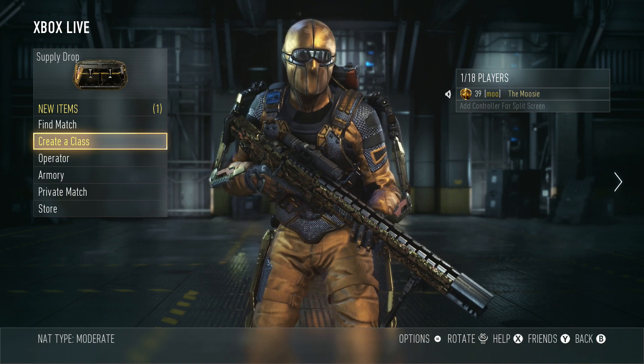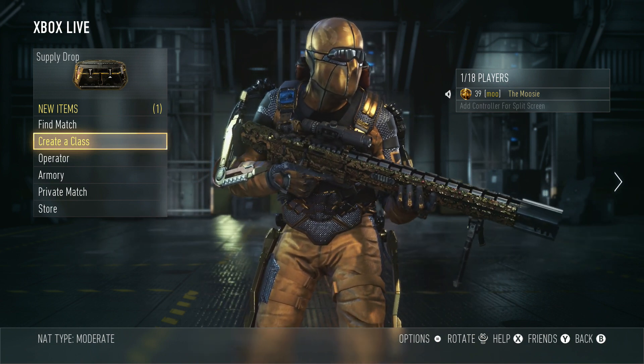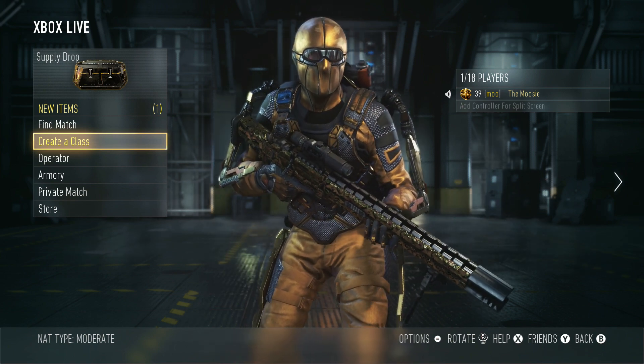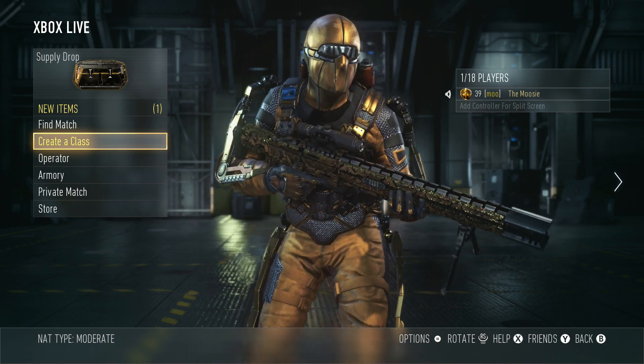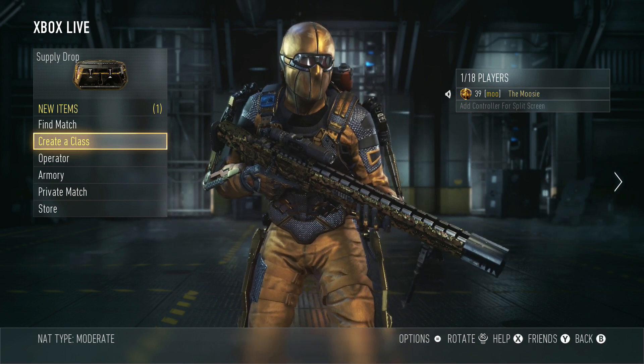Anyways, I wanted to show you guys my guy now with everything I've completed up to this point. You can see I have the shirt, the loadout, the gloves, the pants, and now I have the helmet. Before I did get the snipers, I just had that regular black ski mask thing on and it didn't look as cool.